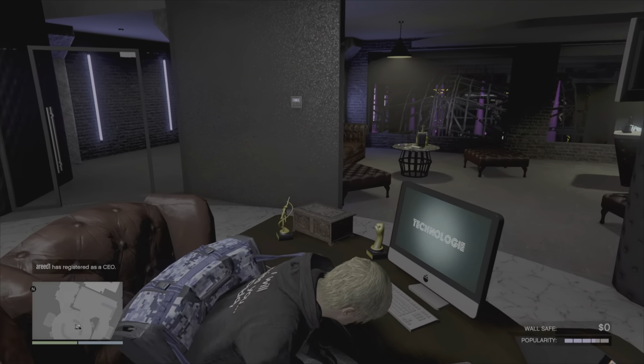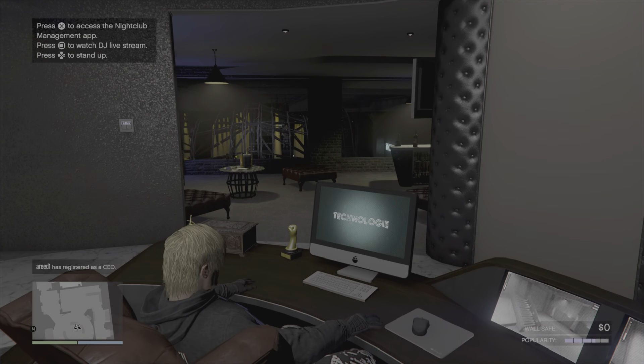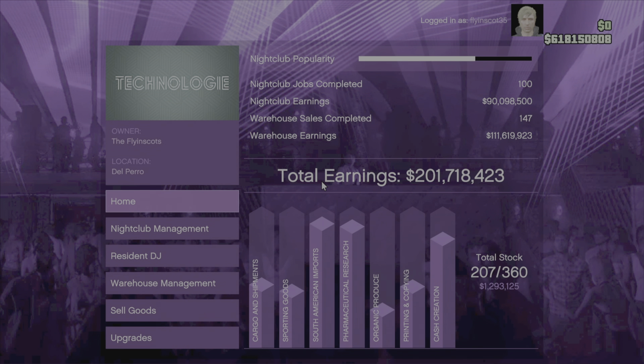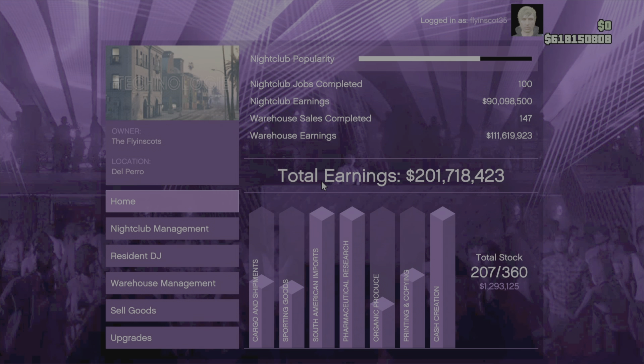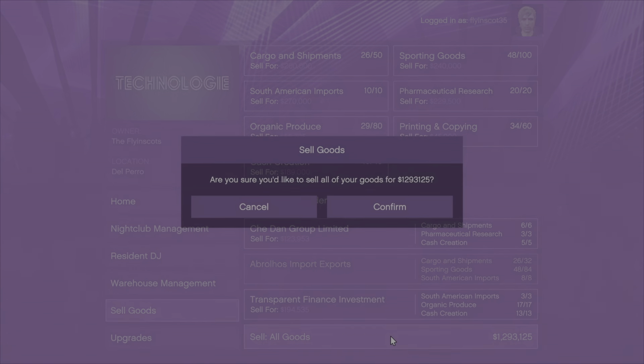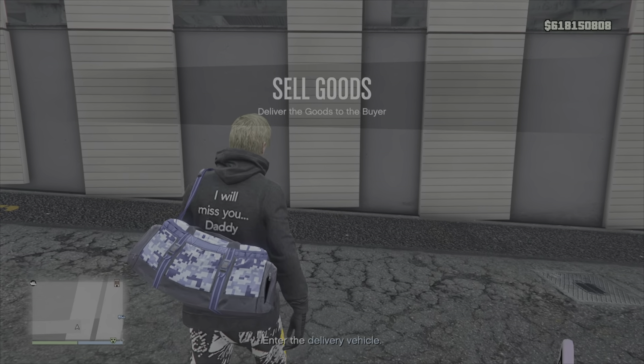Welcome back to another GTA video. Today we have a couple of sales, mainly because it is double production speed on the nightclub warehouse as well as the bunker and the biker businesses. I last sold a couple of days ago but as you can see, with double production speed it's only taken about a day and a half to get back up to the usual limit I sell at, which is around the 1.2 million mark.